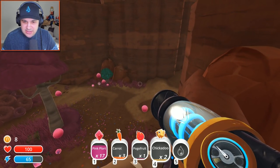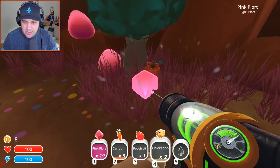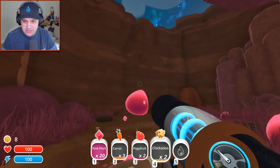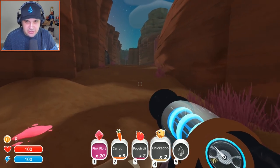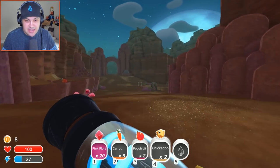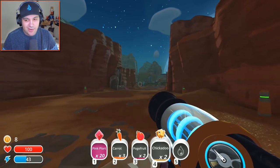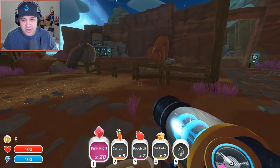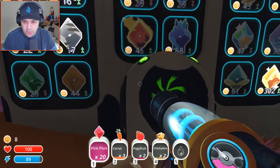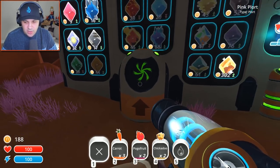We got some more pink slimes over here. Is that a special plort? No, it was just surrounded by some kind of force field. I'm all out of space — I can't hold any more plorts. Do I need to head back to the ranch? That's probably in my best interest. Also, it is becoming nighttime, and the game said try not to hang out at nighttime — it's bad for your well-being, overall bad for your health. You might get killed. So let's go ahead and take these plorts and cash them in.